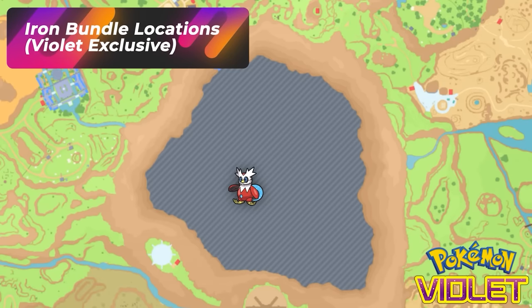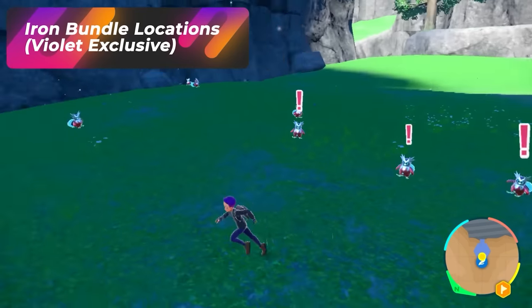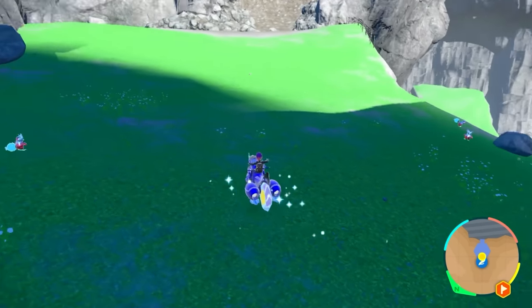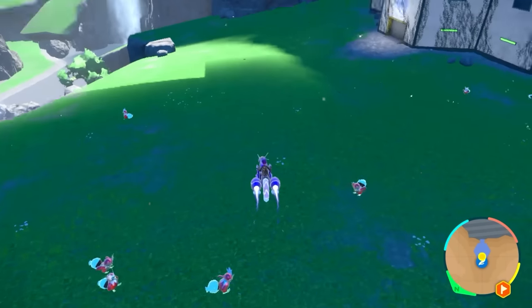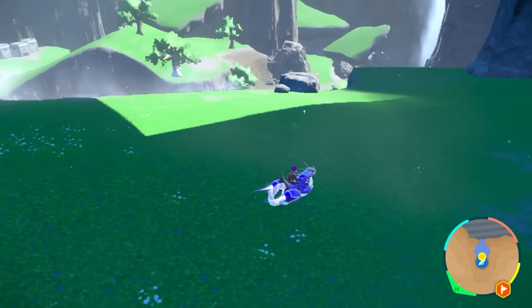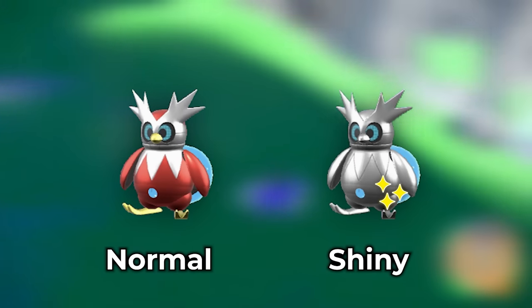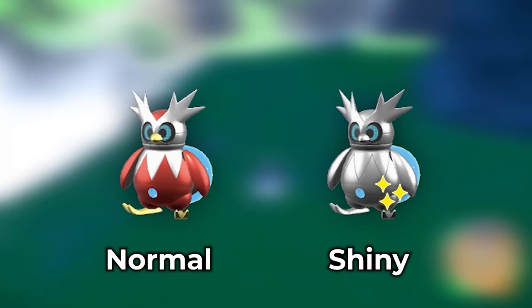In Area Zero, there are two spots to hunt Iron Bundle — this is a Pokémon Violet exclusive. One spot is Research Station Lab number 2, where you go up and down the pathway, despawning and respawning a group until you get the pure chrome-metallic looking one without any colors on it.